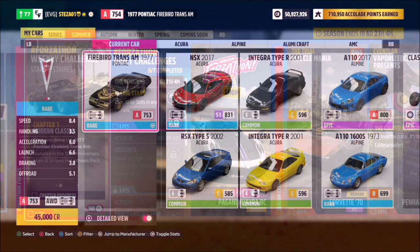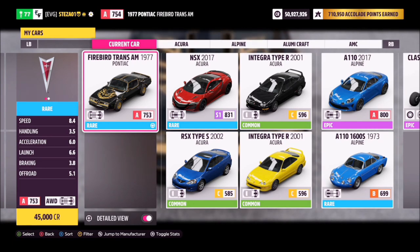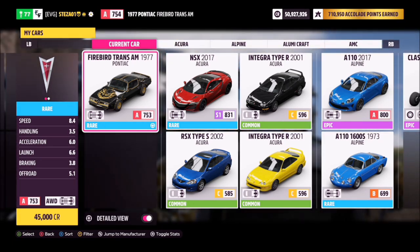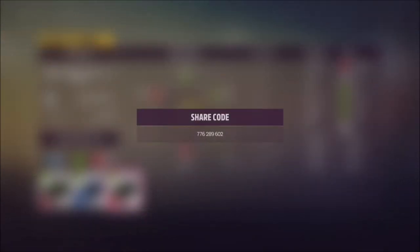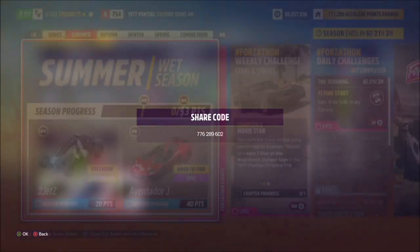This is the 1977 Pontiac Firebird Trans Am — it will set you back 45,000 credits, but I'm sure most of you guys already have one. I have created a tune for you guys to use, it's called Forzathon and the share code is 776 289 602.